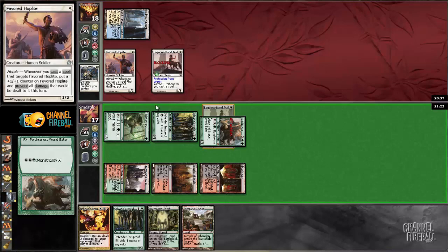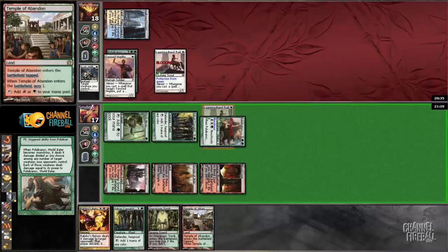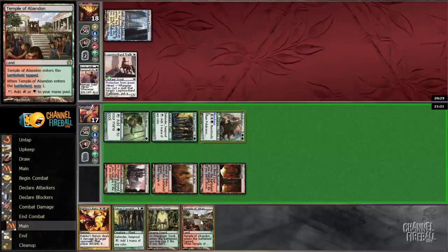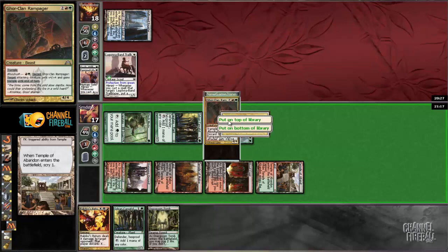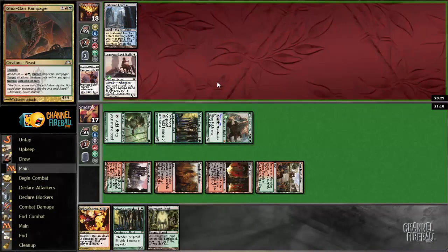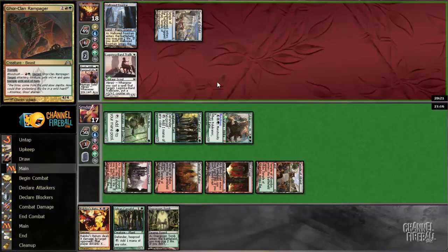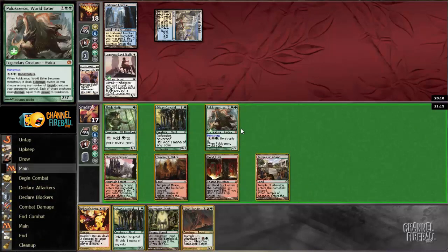I think it's pretty likely that if he draws a land he'll play a spell, so he'll go down to five cards and we'll still be able to get his whole hand next turn. So I think I'd rather just kill the Favored Hoplite — this gives him way fewer opportunities to blow us out if he has fewer creatures in play. Yeah, I think Gorklan is good enough. It makes our guy much bigger than his. Alright, well he drew a tapped land, which was actually somewhat unexpected.